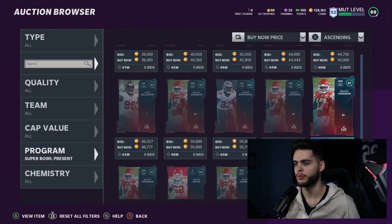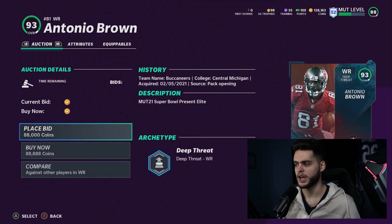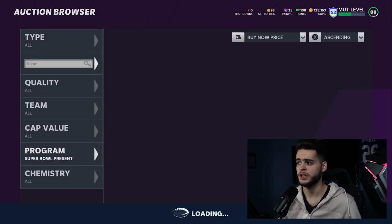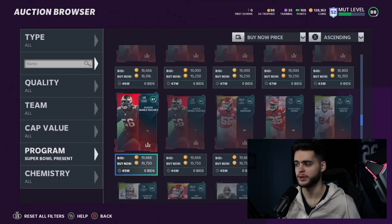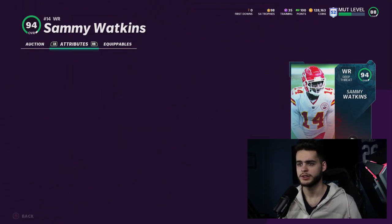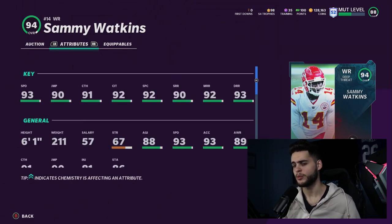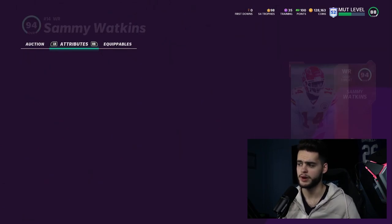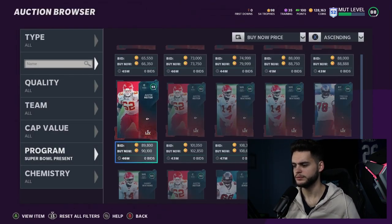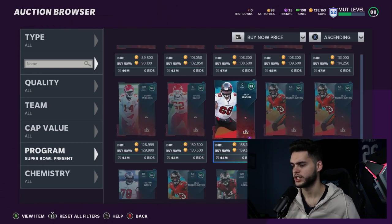Antonio Brown is pretty big — a lot of people have been waiting on him. He's 93 overall with 93 speed, but he does not get all the route running thresholds without a power up, and there is no power up — that definitely hurts him. You can throw him on a Steelers theme team, but without the power up it limits his fun. Sammy Watkins also has 93 speed but again no power up, same situation as Antonio Brown.